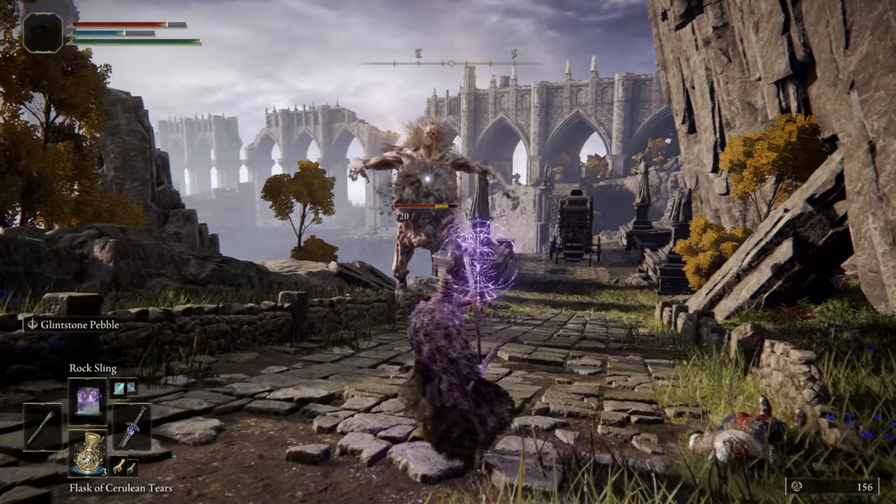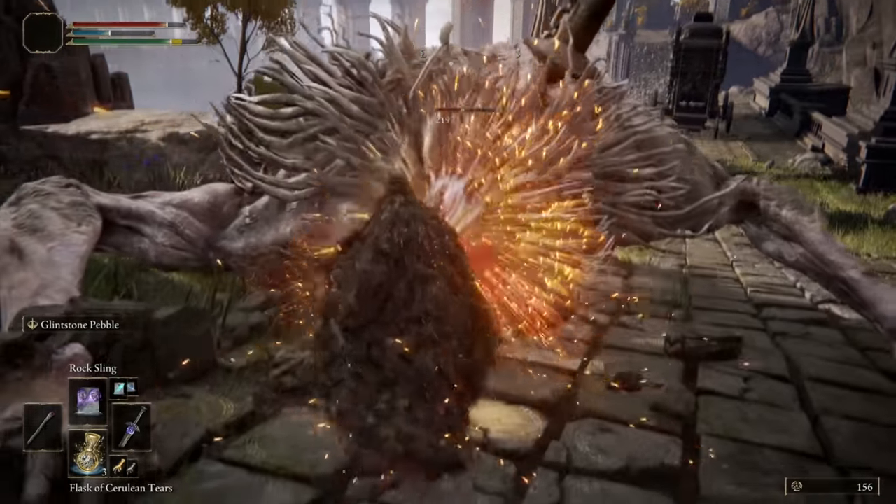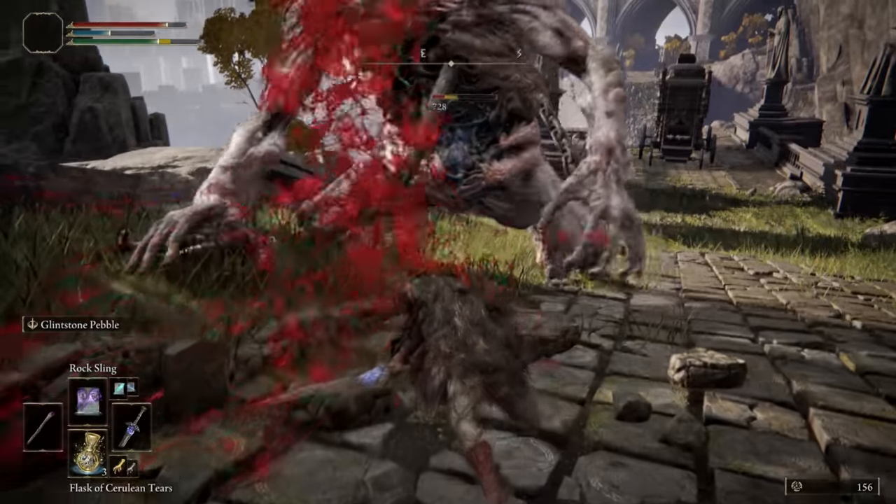You can also find even more hidden armor sets in the playlist linked down below in the description, like the Royal Remains armor set which actually heals you when your health is low.